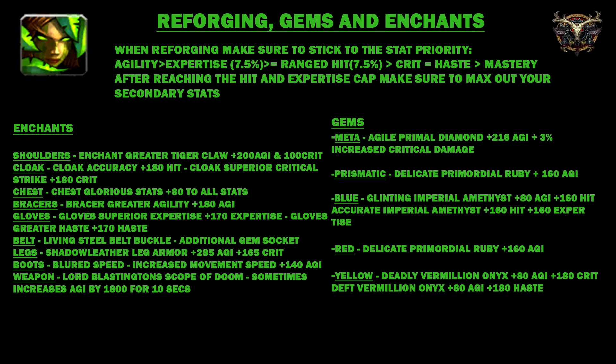Now let's look at enchants. On shoulders I'd go for Greater Tiger Claw: 200 agility and 100 crit rating. On the cloak, go for 180 crit, or if you need hit use the accuracy enchant. On the chest it's Glorious Stats: plus 80 to all. Bracers: Greater Agility 180. Gloves: if you need expertise go for expertise, otherwise go for haste. On your belt use a Living Steel Belt Buckle for an additional gem socket. On the legs use Shadow Leather Leg Armor: 285 agility plus 165 crit.